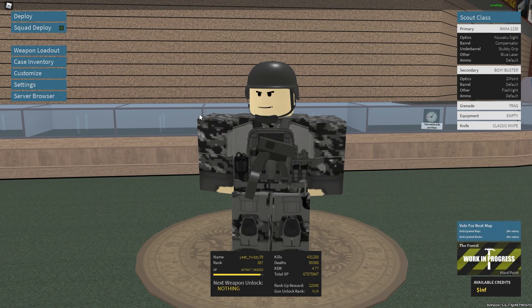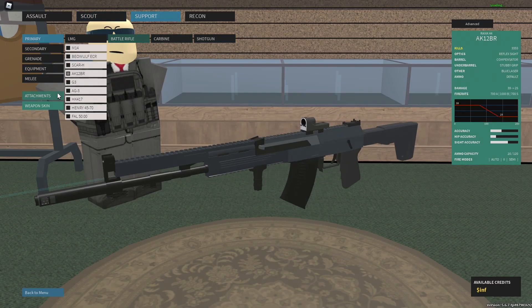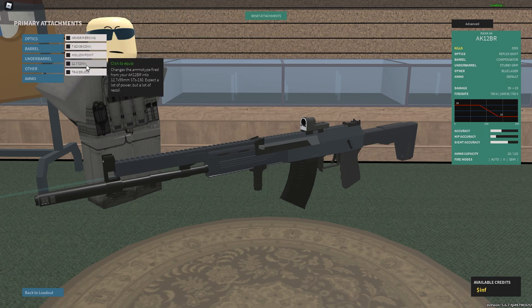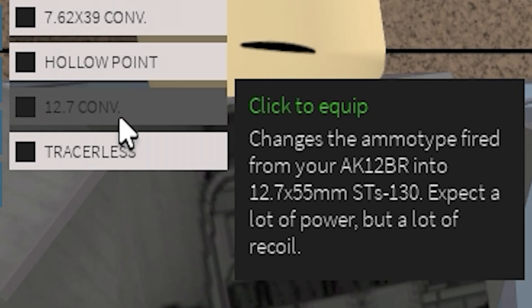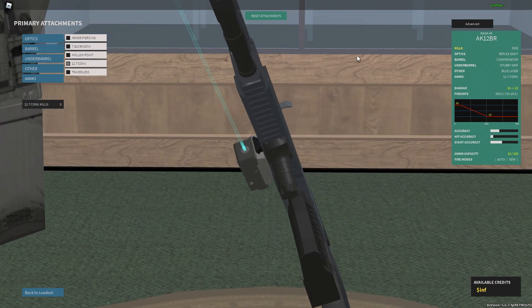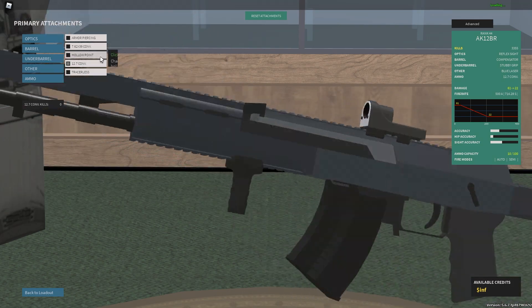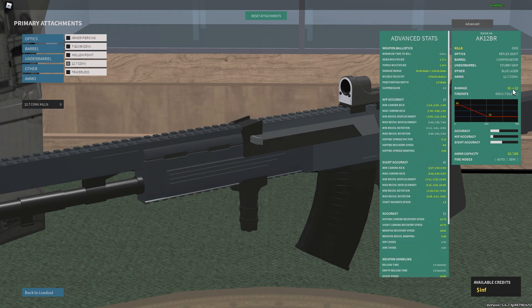Hello gamers and welcome back to another video. They made the AK12BR a 50 cal — no, I'm serious. Look, it changes the ammo from your AK12BR into 12.7 by 55 millimeter. It doesn't even change the mag, it's still that fat chunky AK812BR mag. Basically this makes it into an automatic with less minimum damage.